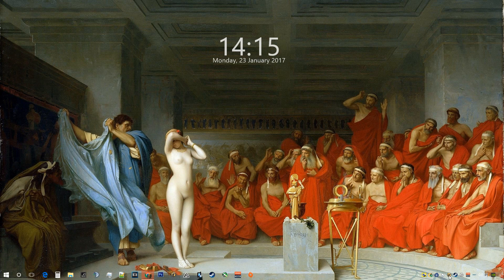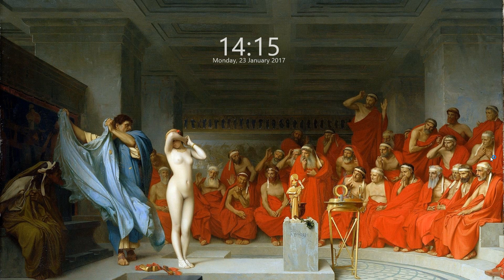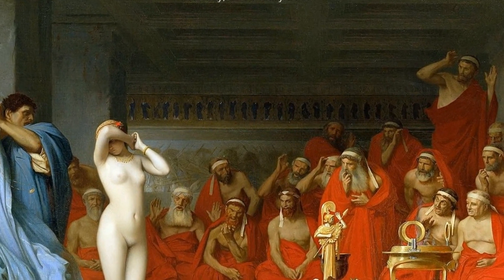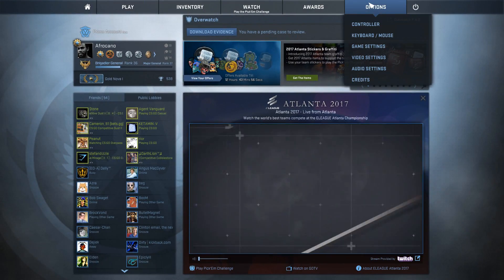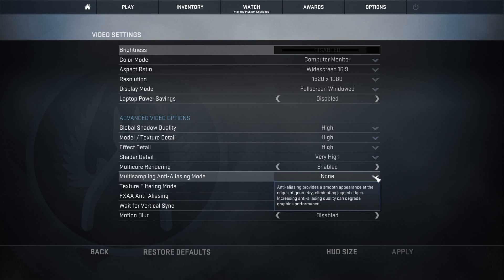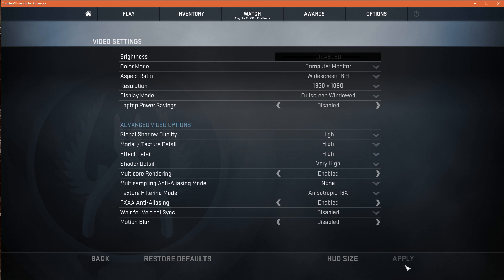After you have done that, you go into Counter-Strike and see what you just downloaded and put on your computer. You want to go to your options and video settings. If you do not have this enabled you will not have the SweetFX effects enabled. For anti-aliasing, you want to go to none and click apply.